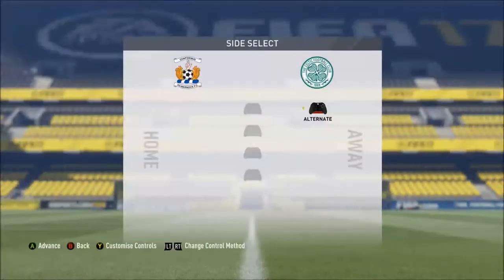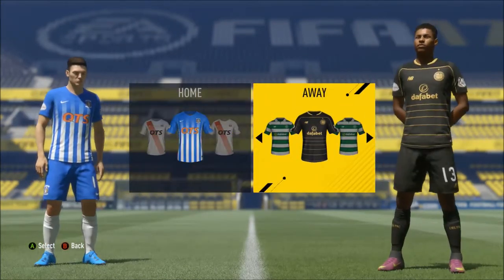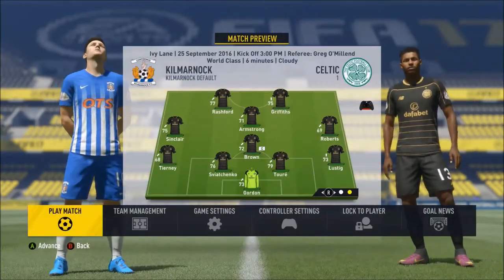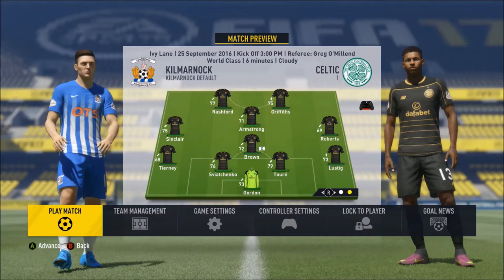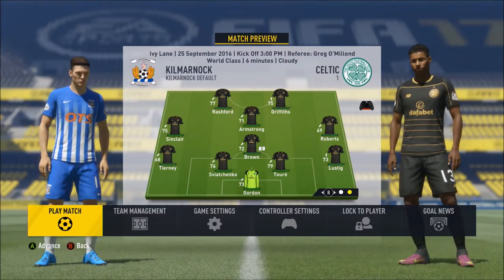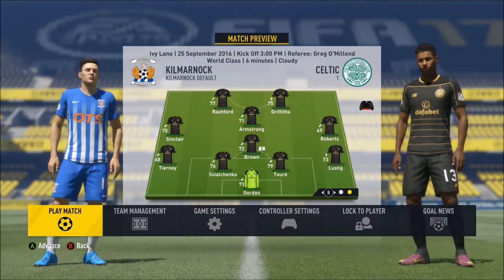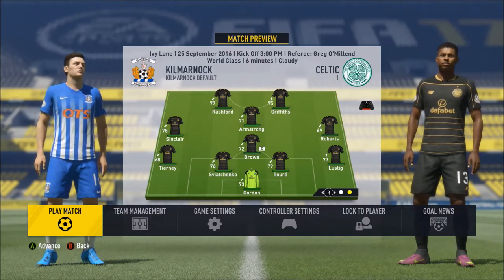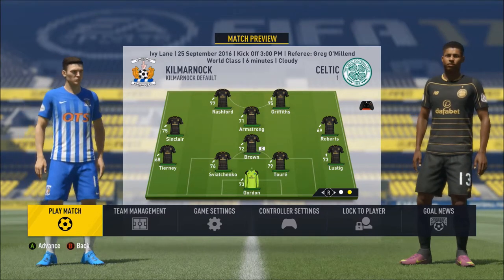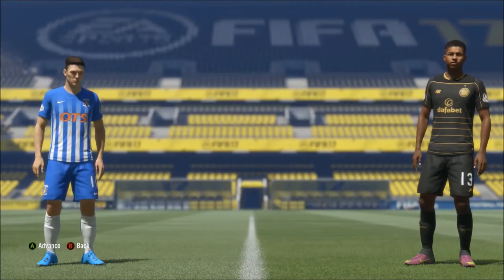So this game against Kilmarnock first of all — we're going to need to go with our change kit for this one. We have went with Gordon in goals with Lustig, Saviachenko and Tierney at the back, Scott Brown in the middle with Patrick Roberts and Sinclair providing the width. In the midfield attacking position we've got Stuart Armstrong, and up front Marcus Rashford and Lee Griffiths. Unfortunately Moussa Dembele has got a broken ankle and he's out for 3 months, but Rashford is an able replacement.